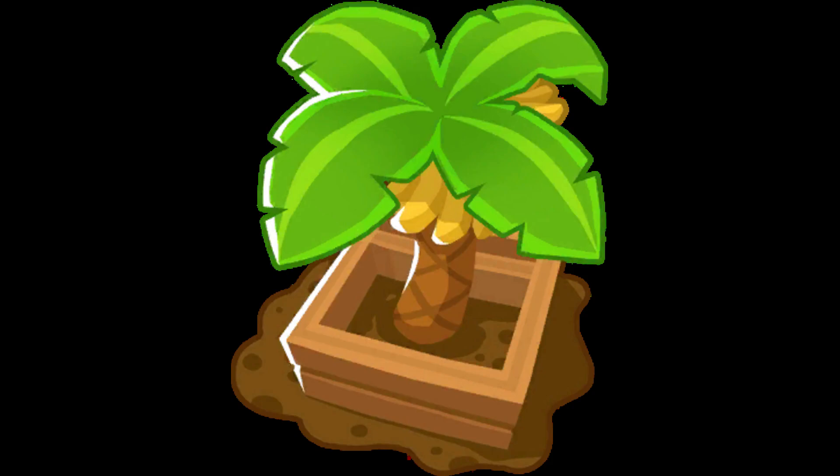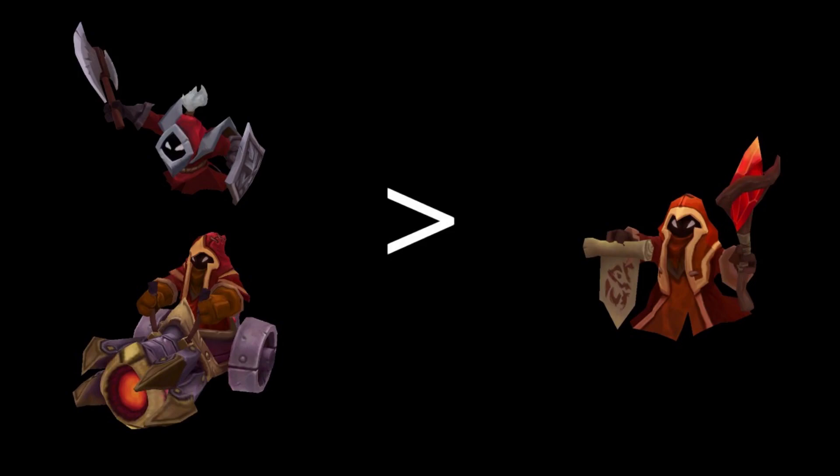Since you get reduced gold anytime you've farmed more than 20 minions over the past 5 minutes, my first thought was to only farm the most valuable minions — the melees and the cannons — and see if that, along with the gold from the support item, would give you more gold than farming regularly.